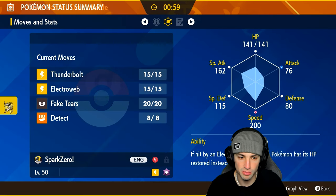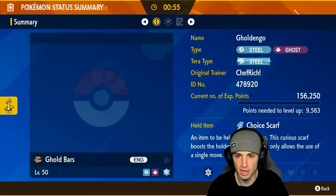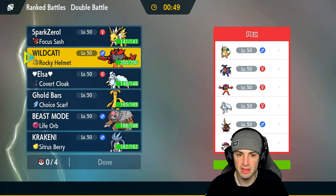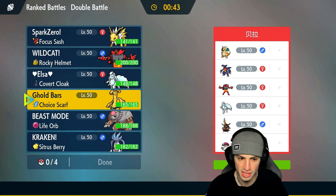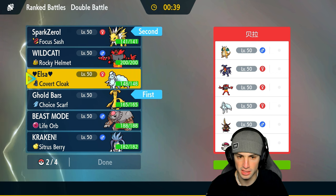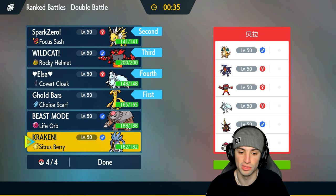Jolteon is at 200 speed. Gouging Fire with Choice Scarf is at 133. The math: divide 133 by 2 for 66.5, add it back to 133 — so Gouging Fire with the scarf should be slower than Jolteon. That means Jolteon can get off Fake Tears first, then Gouging Fire can maximize its damage. I really like this lead — we'll go Jolteon and Gouging Fire up front with Incineroar and Ninetales in the back.